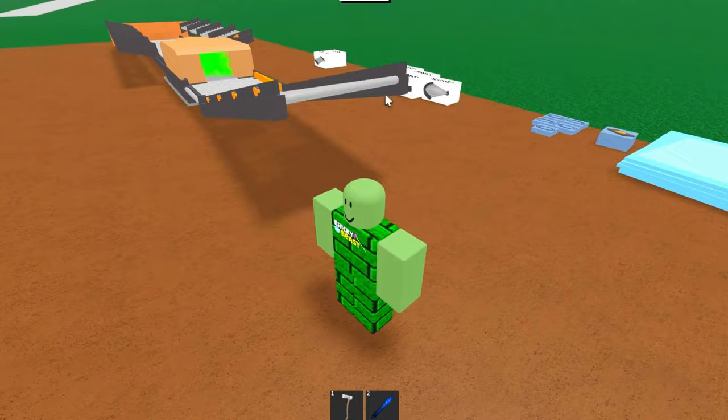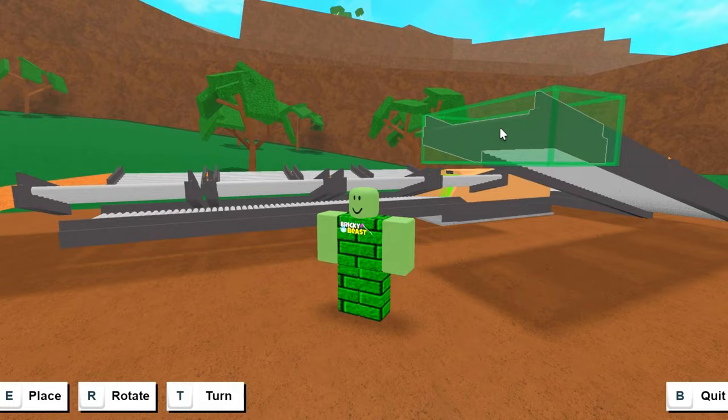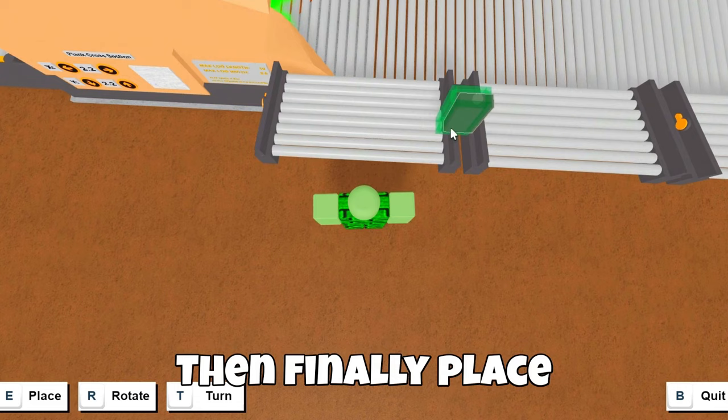Then rotate the car spawner under the conveyors. And put two straight conveyors, one turn conveyor, and place seven tilted conveyors. Then make the wood storage box out of glass panes. Then finally place your button and connect it with your car spawner with wires.